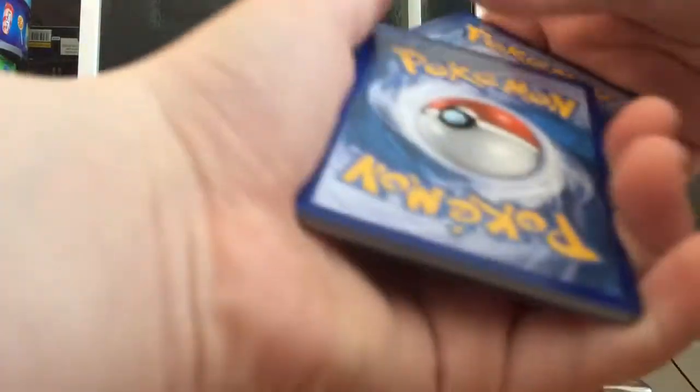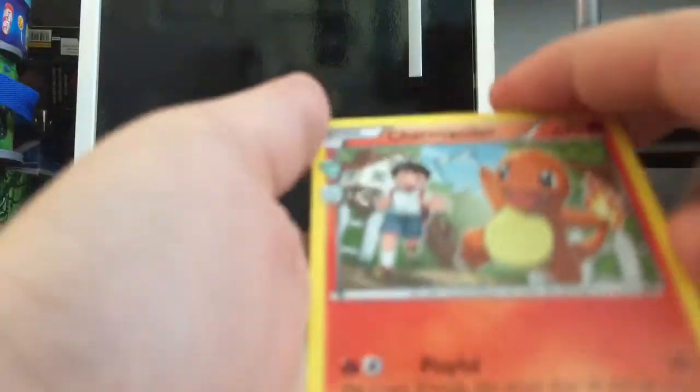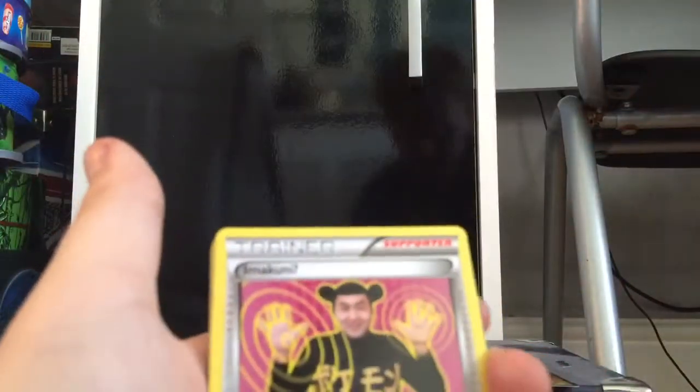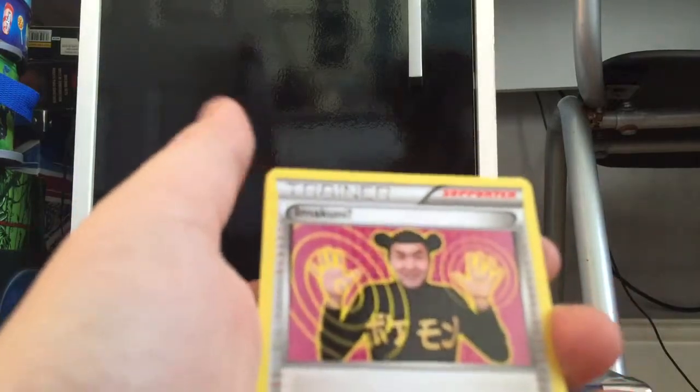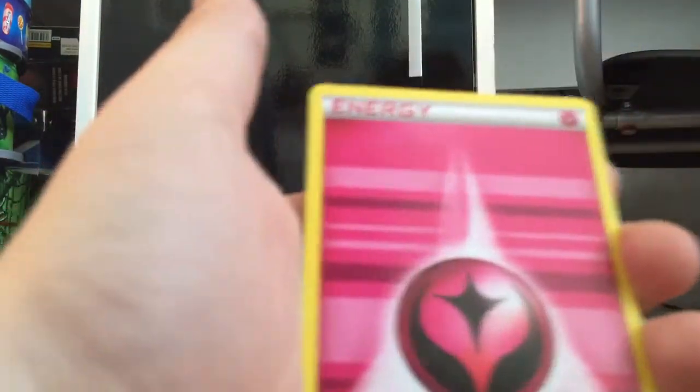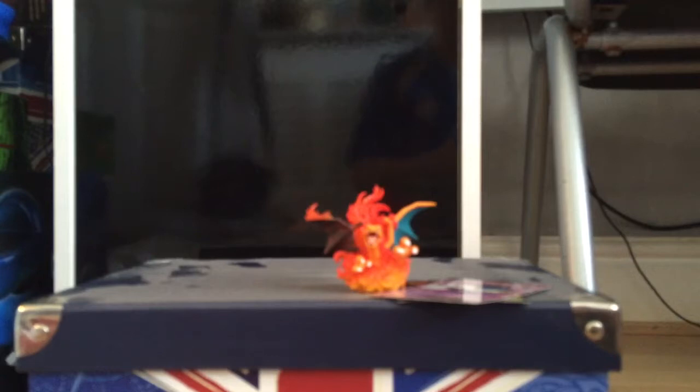Let's see what's inside. One, two, three — okay, we've got a Charmander. Oh, Imakuni! Maintenance, Energy Fairy, Zubat. And we've got Swablu, Florges. We've got Meowstic, Meowstic EX. Let's put that in the back there — that's our EX.